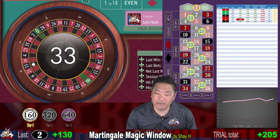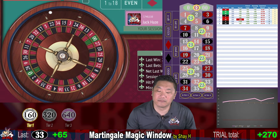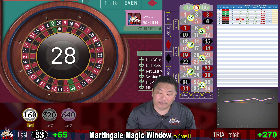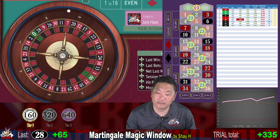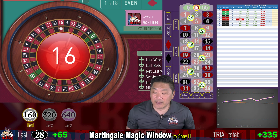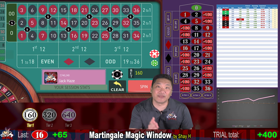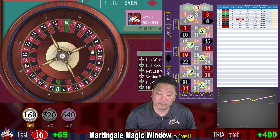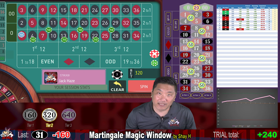33 — that's a $65 win, currently up $270. 28 — big win, up $335. 16 — another big win, up $400. You have 12 whacks on a single zero wheel and 12 whacks on a double zero wheel. 31 — that's a whack, minus $160. We are up $240 and double our bet to $320.